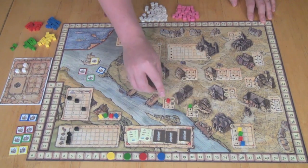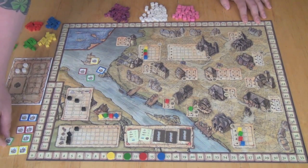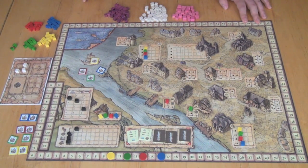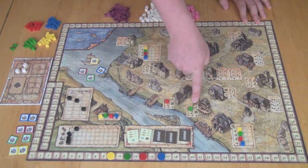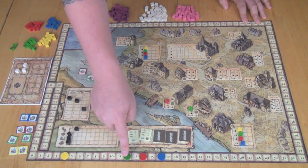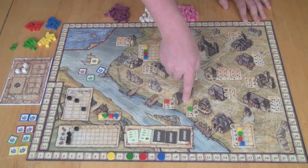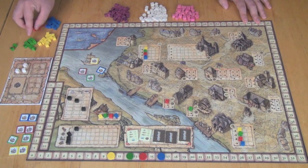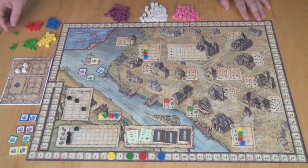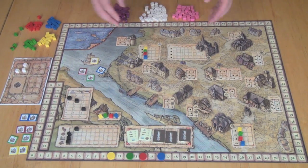In order to build a new boat, at least one person must have built each of the two boat-building buildings. When Yellow, for example, wants to build their second boat, they pay $6 total — $3 to each of the players who built those buildings. If Green owned one of those buildings, they'd only pay the three to red. But if Green owned stock in both, they wouldn't have to pay anything for any of their boats. The Build action simply lets you place one of your cubes on a new building or advance a cube on one that already has a cube there.